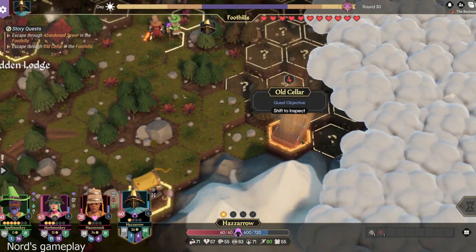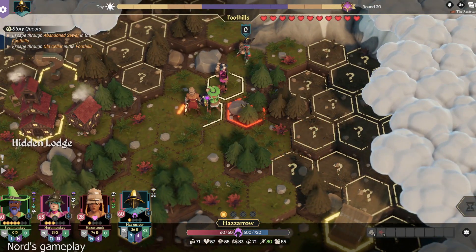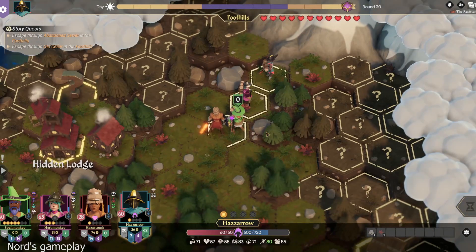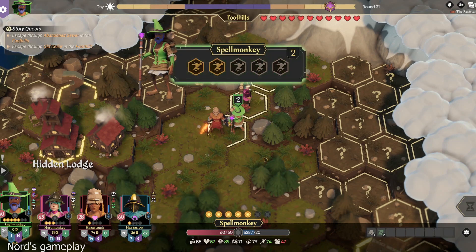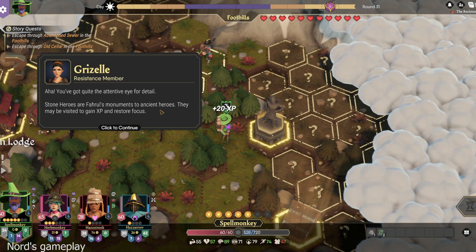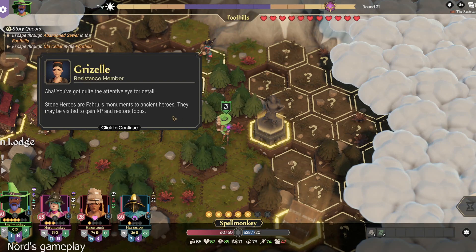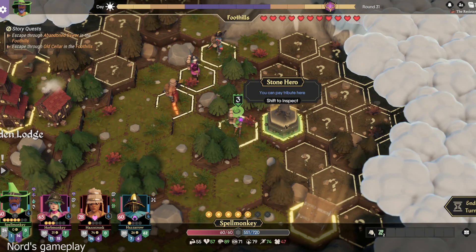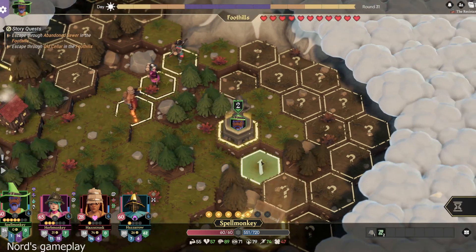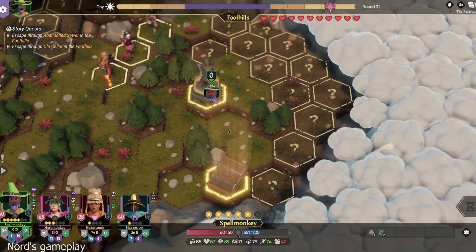And we want to make sure that the tank is getting over to the drinking contest. Tank needs to be healed, though. I'll do some of that. You've got quite the attentive eye for detail. Stone heroes are monuments to ancient heroes, and they need to be visited to gain XP and restore focus. Which one is that? I have tons of focus. Stone hero. I hit shift! Oh no, no, no. I don't have to do tribute to it. Oh my gosh, I wanted to save it for Haz Drunk. The drinking contest is gone now.